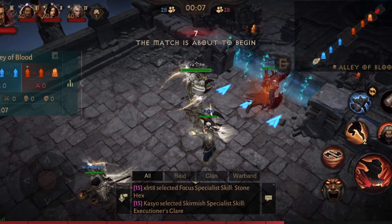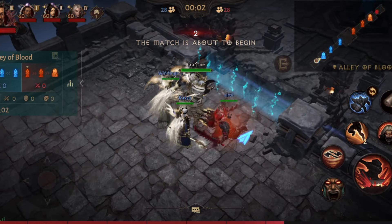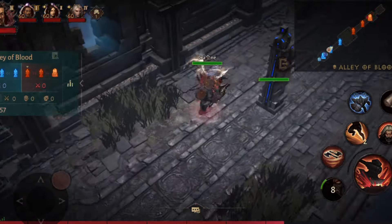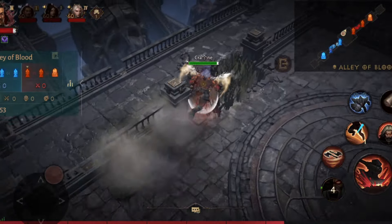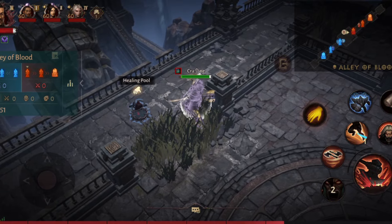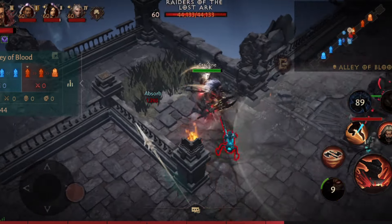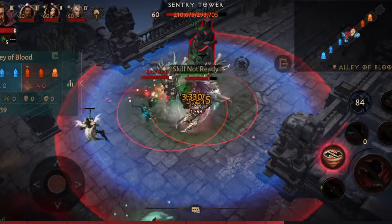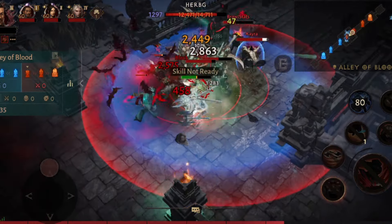Let's go. We use our wrath here for movement speed, and we directly try to hide in the first bushes we have in the grass so that the enemy doesn't see us. And once they've passed, we attack the tower. We go with our guardian, we pop our wrath, and we attack. And as you see, I heal very well.